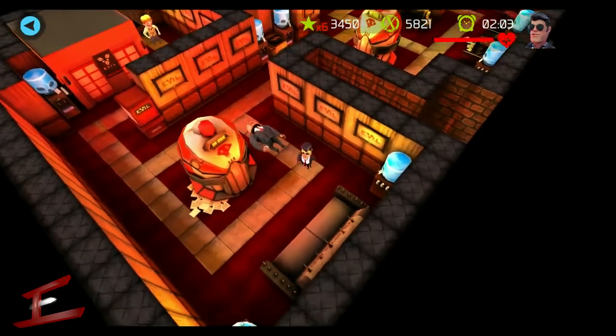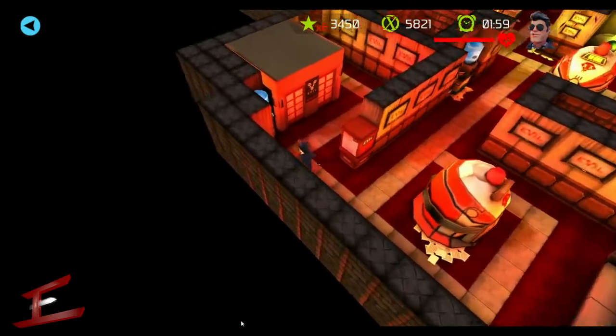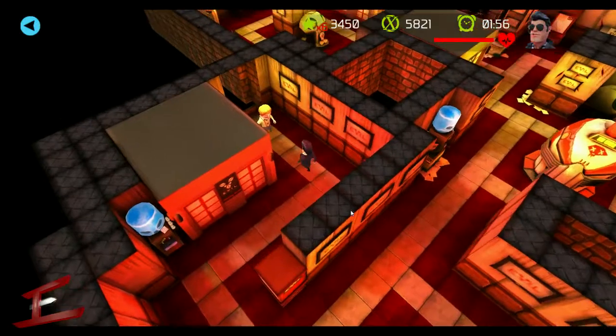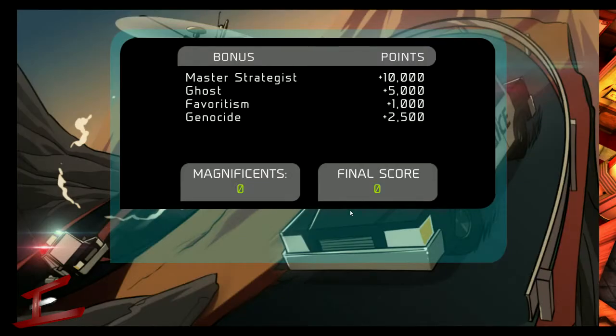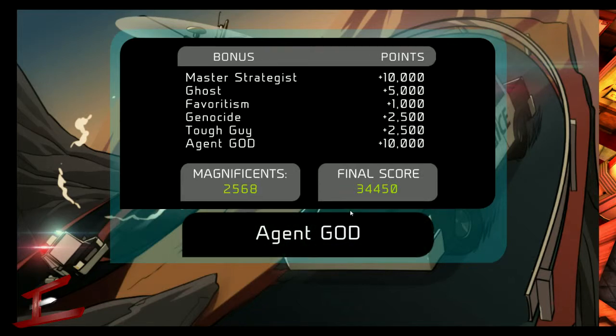We hit a score of 3,450 with six kills and we're going to be completing the level now, taking out the level one boss — the salesperson. Once you've taken him out you'll get to the end screen which calculates all your points. And there you go: Master Strategist, Ghost, Favoritism, Genocide, Tough Guy, and of course Agent God. Hope you enjoyed and I'll see you later.